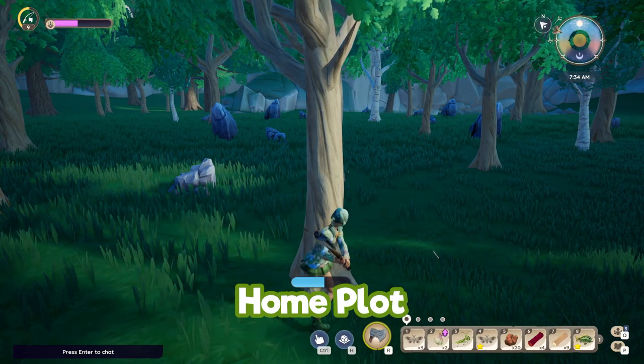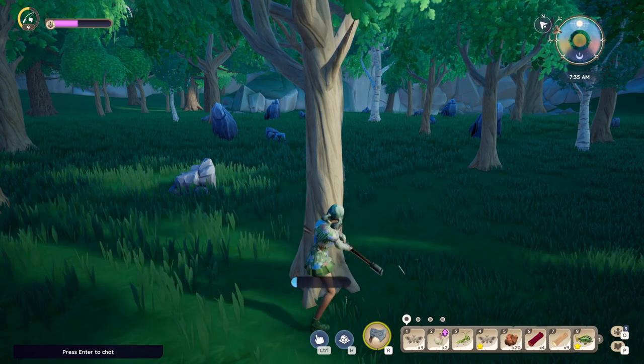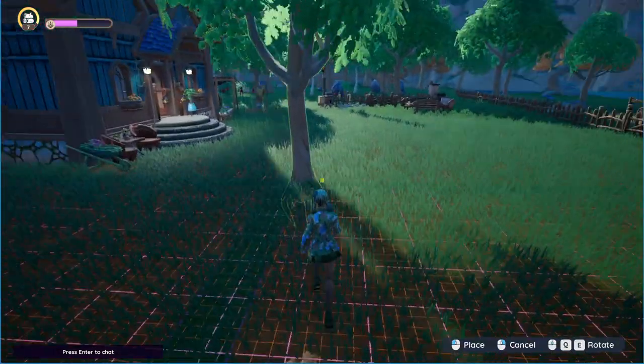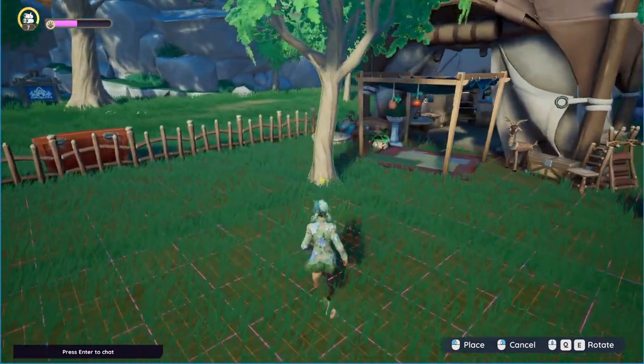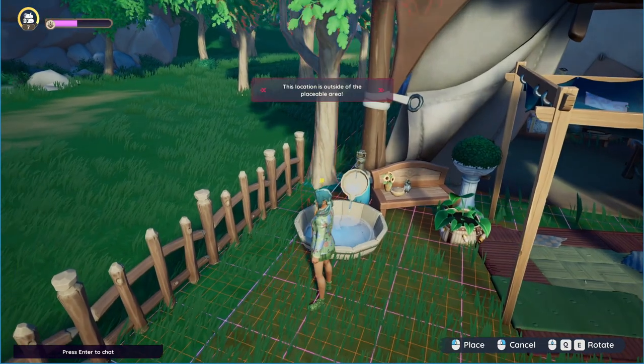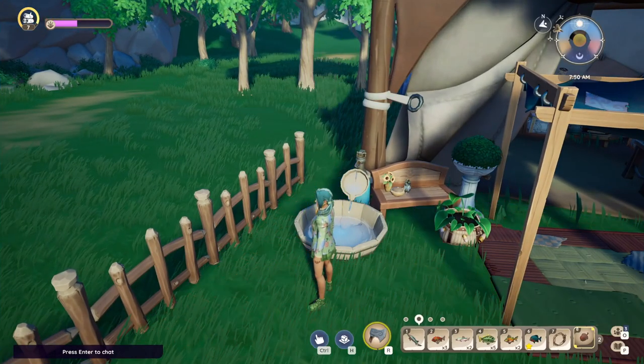Be careful when gathering resources on your home plot because these will not come back once you have got rid of them — that's it, unless they drop an acorn or pinecone. Then you can replant your trees quite easily: just select the acorn or pinecone in your inventory taskbar and place the tree.